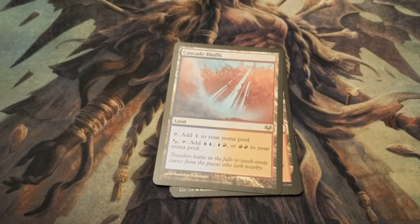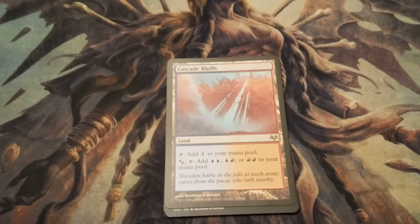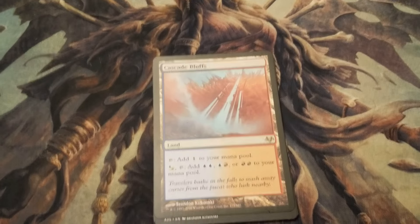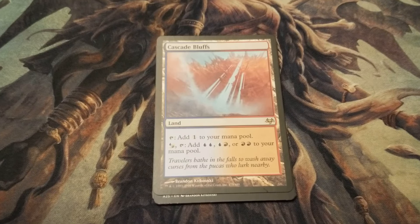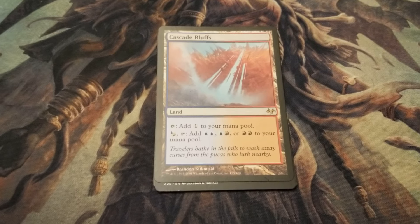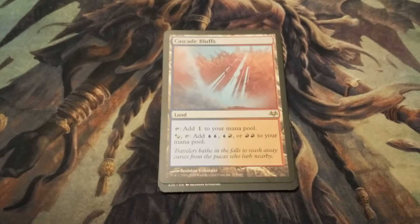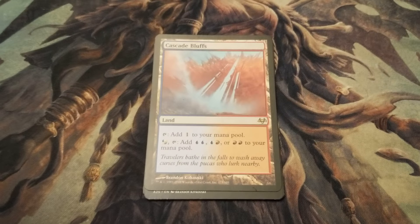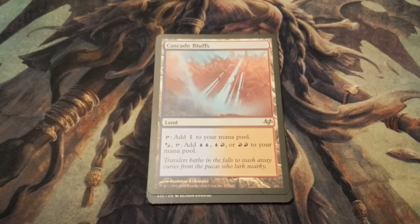Let's look at the next card — Cascade Bluffs. This is what they call a filter land. Sometimes you may have a spell you can only cast with a certain color or couple of colors. With this card, you can pay either a red or a blue mana and turn it into something else — two blue, a red and a blue, or two red, whatever you need. You really just use one to get two. Really useful for getting extra mana and the right colors you need.